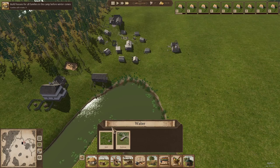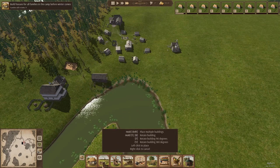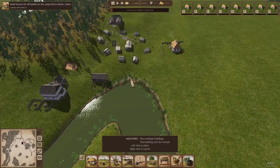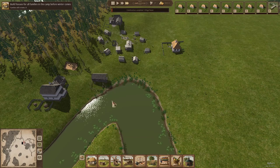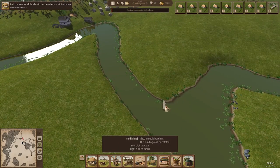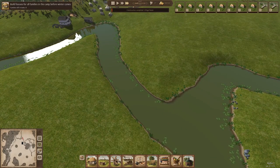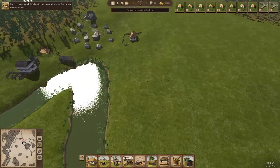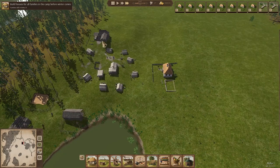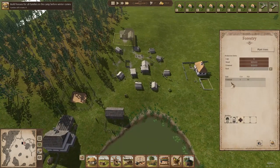So everyone in these houses is going to need water and food and a job so they have income. We can get to the economy later. But they're going to need stuff. So we're going to go ahead and put in platforms — you can get drinking water and water for production from platforms. I'm going to put one here and another one down at the very edge. There's already a well right here in the camp center, so that's fine for now.